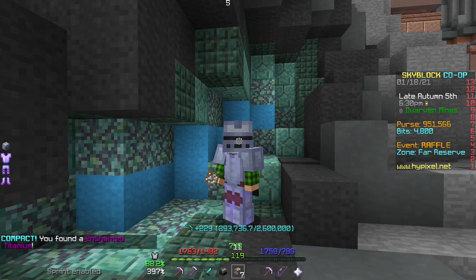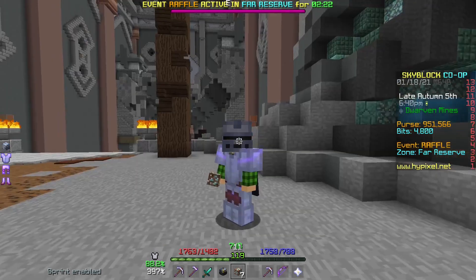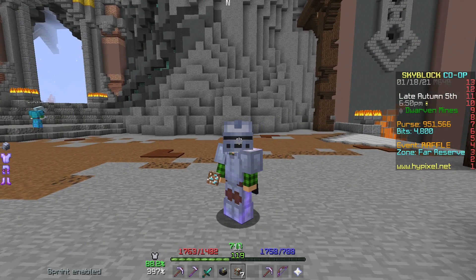That's literally it. That is all you need to do to get enchanted titanium quickly. That took me maybe a minute to get one. So, say you have not even the best gear, it might take you like a couple minutes to get one. But it's really just that simple.